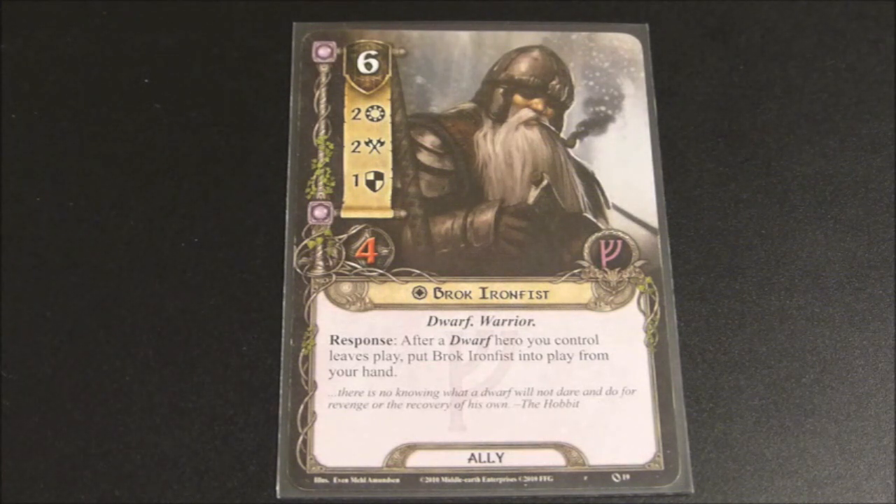If you consider dwarves like Gimli and Glowen, both are damage sponges and are going to be taking a lot of attacks. It's possible if you draw the wrong shadow card that they might end up taking more damage than anticipated and might end up dying. So it's nice to have Brock Ironfist as a backup - he can come in with pretty respectable stats and is a decent defender with one defense and four hit points. I would try to figure out a way to get Brock Ironfist into play for free.